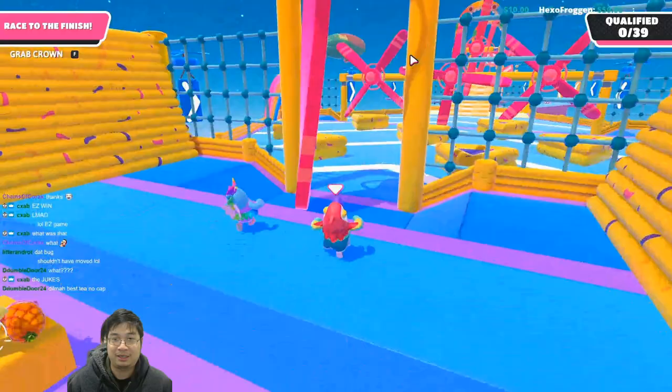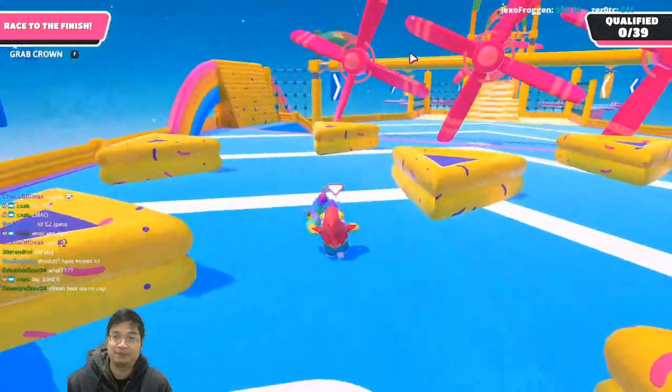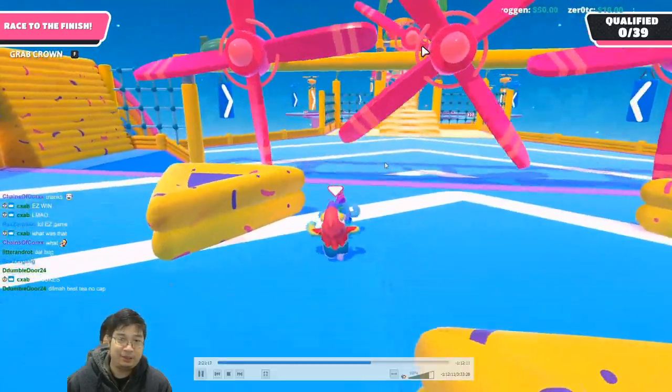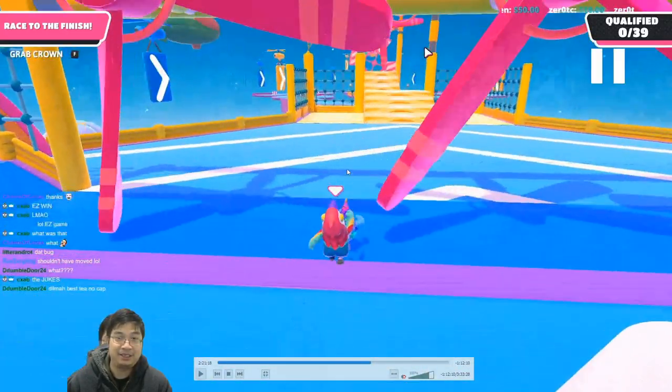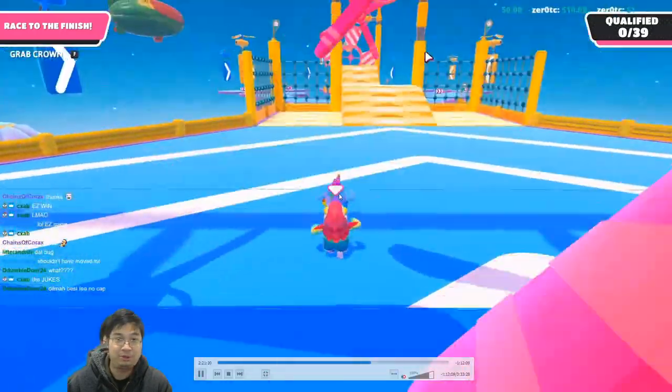Other times what I do is just dive for it — usually that works for me. This next part is pretty easy: avoid the bouncing yellow blocks and keep running. I usually run between the two spinners. There's a small opening and usually it doesn't hit you, and if it does you don't get affected that much. Just run through the corners between the two.